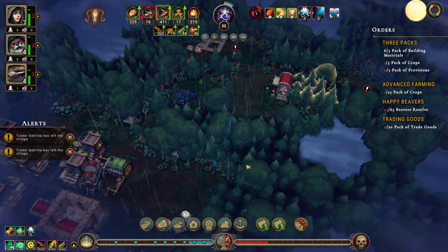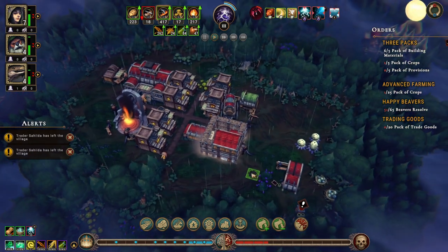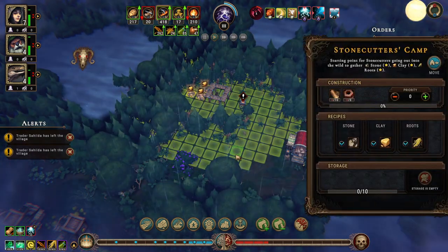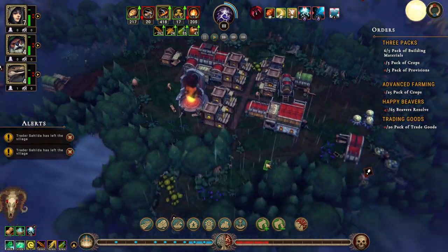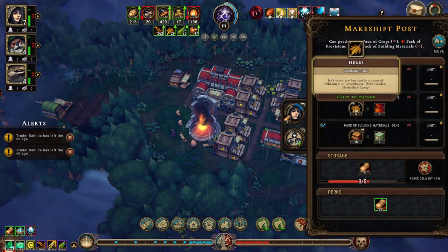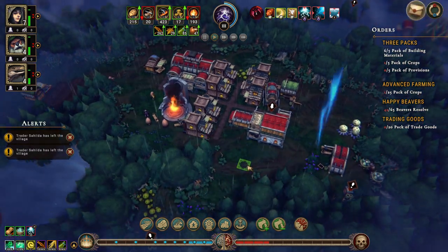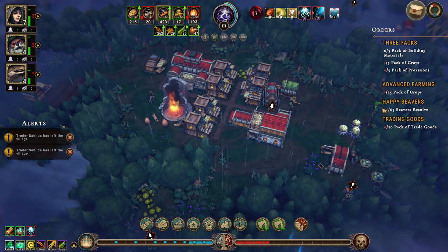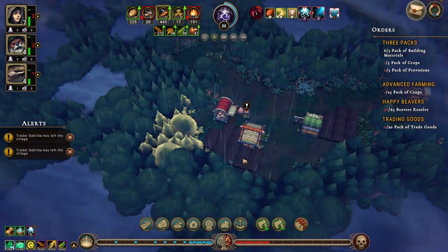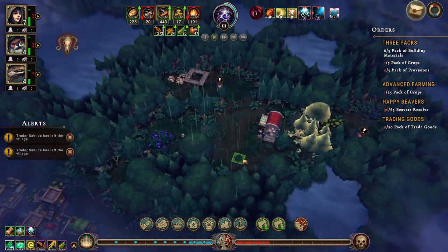Let's do that while the storm is upon us. Okay, I think we're doing reasonably well. What do we need to make provisions? Oh, that's herbs — right right right. The beavers' resolve is dropping, everyone's resolve is dropping — it's the storm. People do not enjoy the storm.